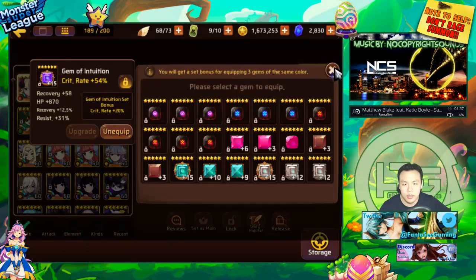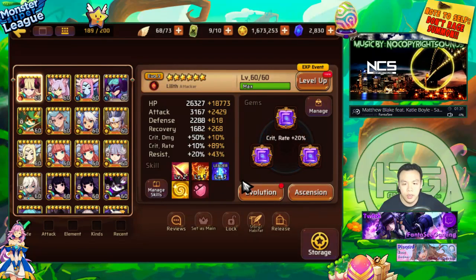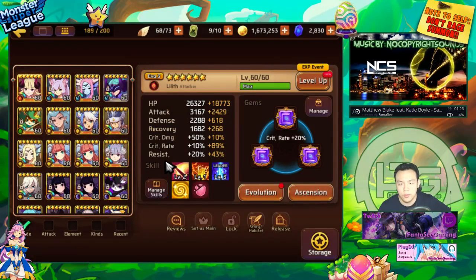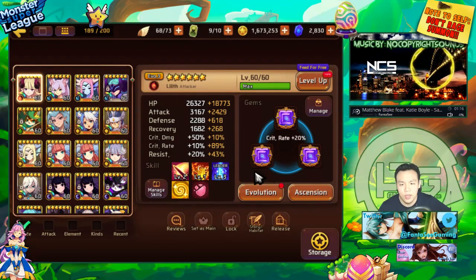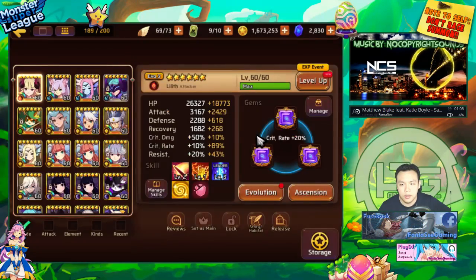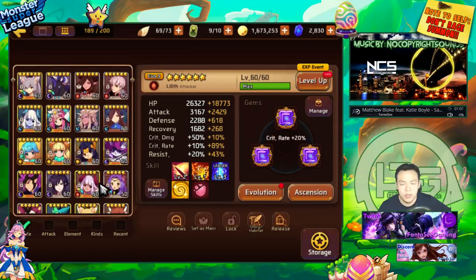For my Slumbering City team with the Mihos — showing my Succubus first. She is on attack, crit rate, and HP, trying to boost her crit as high as possible — it's at 99, which I think is high enough. I skilled her up once, that's all I could do because I don't have any other books. I only have Miho and Kokomaru books. Hopefully one day I'll get her max skilled — I think she'll be a really really good monster at max skill. She could also be used for PVP since she has a little bit of resist.